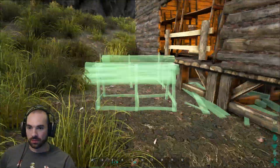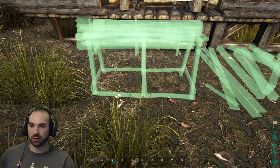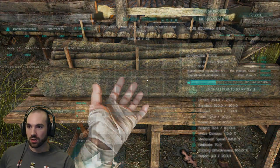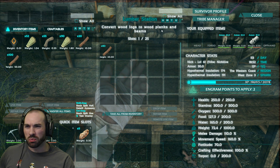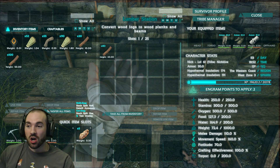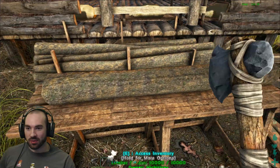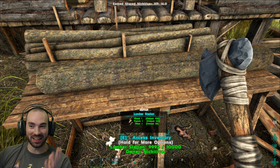We'll put you over yonder. I guess we'll put you right here. Oh, that looks cool. So if I put wood on you — convert wood logs to wood planks and beams. Well, I have the wood logs on here. What do I need to do to convert you? Do I need to chop you? I do not need to chop you. I don't know why I thought that would be a thing.